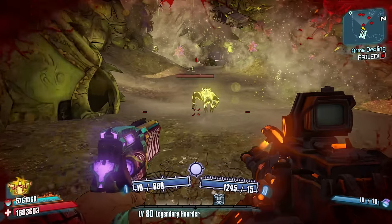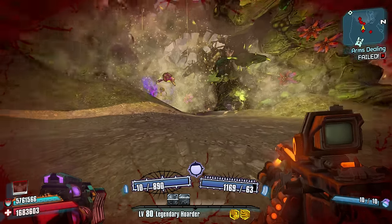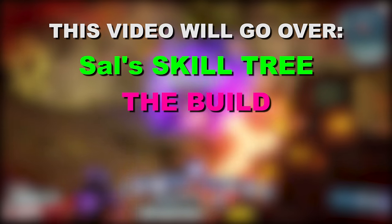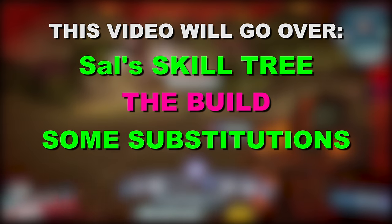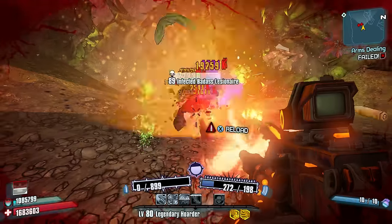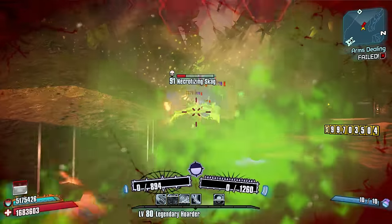What's going on guys, this is Von Lick Puma, back with another Borderlands 2 build video. Today I'd like to go over how I would build Salvador the Gunzerker at level 80 OP10. This video will go over Salvador's skill tree in depth, how to build the character at level 80 OP10, some potential skill point substitutions, and of course some gear recommendations. This video will focus on an all-rounder type build for Salvador that will allow you to do just about everything from mobbing to raid bossing.